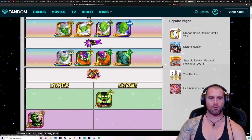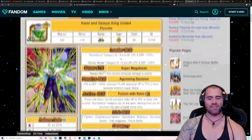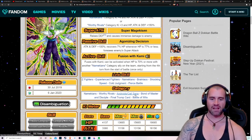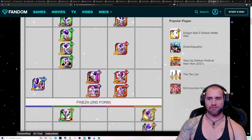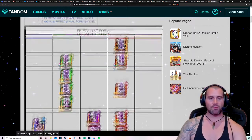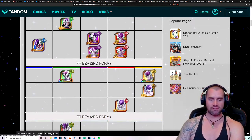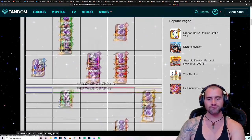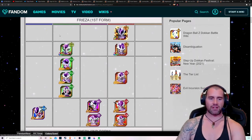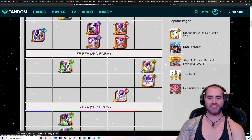If we pop into the Namekians and pull up the Dokkan Fest exclusive Piccolo — how many categories are you in? One, two, three, four, five, six. So it's not that bad because this Piccolo's in Androids and Cell Saga and Final Trump Card, whereas this Piccolo doesn't have Final Trump Card. Apart from that, we've also got Freeza. This is just everything I've pulled up on Freeza — Freeza Second Form. This is the only one you can use. This guy is a transformation of a First Form Freeza. So you're putting a First Form Freeza on the team and he's transforming into this Second Form Freeza, meaning that slot is always open to use the Second Form Freeza.